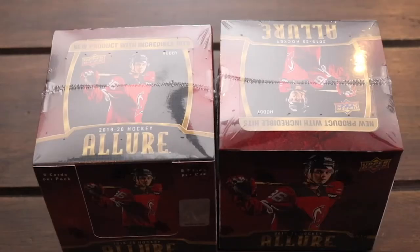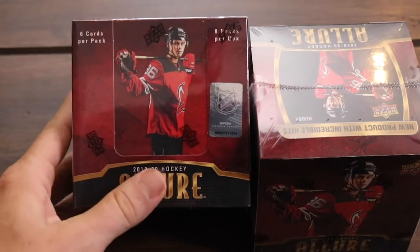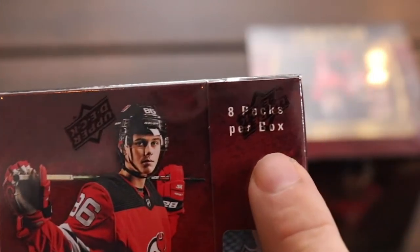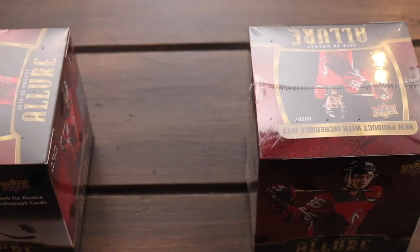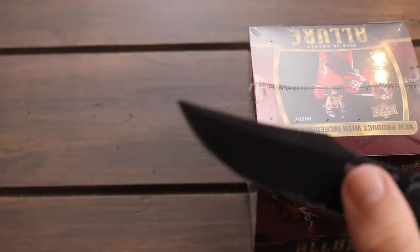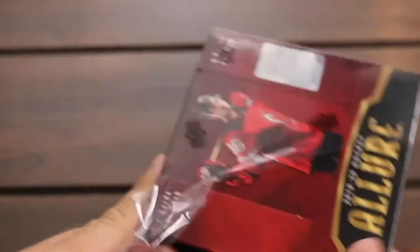Alright my friends, here we are. It is time to open up some 2019-2020 Upper Deck Allure. Let's see what we're dealing with here. We've got six cards per pack and eight packs per box. Of course we're looking for the big rookies — we're looking for the Hughes's, we're looking for Kale Makar. There are also some great inserts and parallels, plus a bunch of short prints. Allure kind of makes it easy for you on the short prints, and I'll show you what I mean if we're lucky enough to get them.